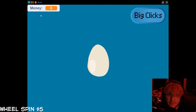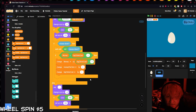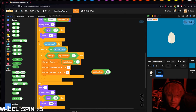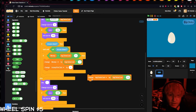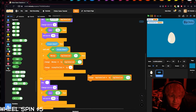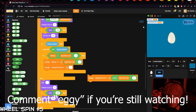The cost doesn't change by default, so let's make it scale up. After a successful purchase, change 'big clicks cost' by either a flat amount — like adding 10 — or use multiplication for gradual scaling. Multiply big clicks cost by 1.5 so the next upgrade costs 15, then 25, and so on. If you want slower scaling, try 1.2 instead. To remove unwanted decimals, wrap the result in a 'round' block from the operators tab — it rounds to the nearest whole number.